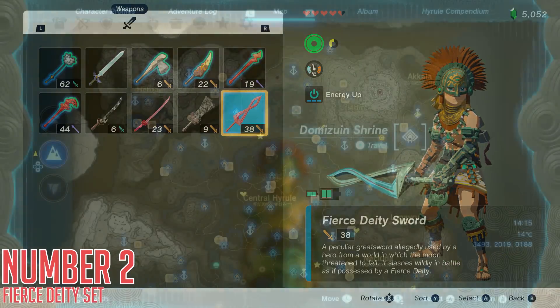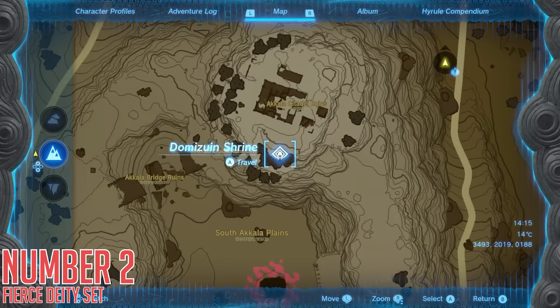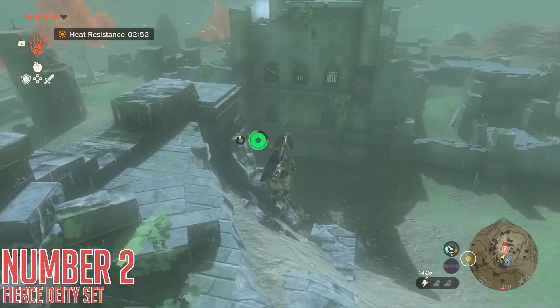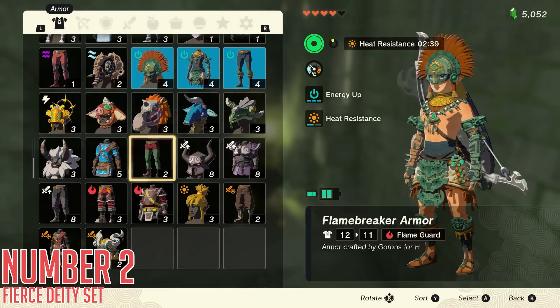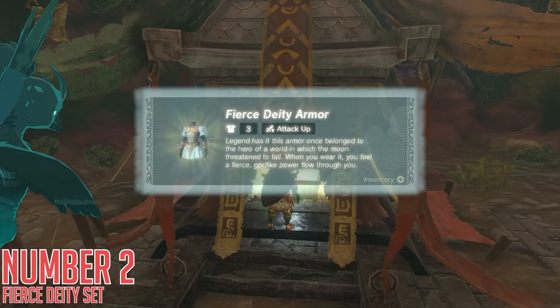The first location the message leads you to is over here — the Akala Stedadel Ruins. Head to the Diminizuin Shrine on the southwest side of the ruins themselves. Beside you there is a small hole in the wall that you can crouch through once you arrive there. Be careful of potential thunderstorms, and in this room is a hole that drops into a cave containing a chest with the Fierce Deity armor.